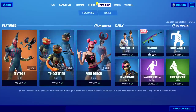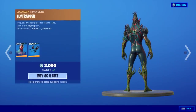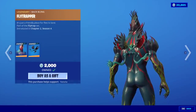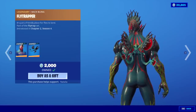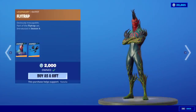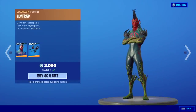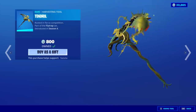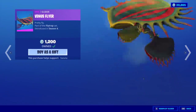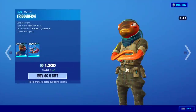What do we get in the shop today? Flytrap is back with his brand new back bling, Flytrapper. They finally gave him a back bling. Flytrap is back — is he still worth $2,000? I'd like an edit style on him to make him look not as ugly. Tendril is a really good harvesting tool, and the Venus Flyer Glider. I can't say I like the glider very much, but his harvesting tool is amazing.